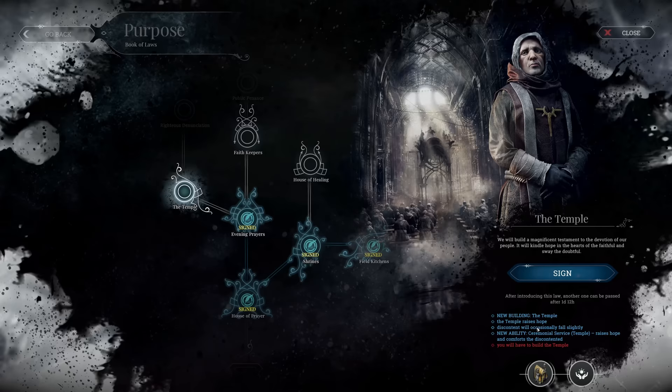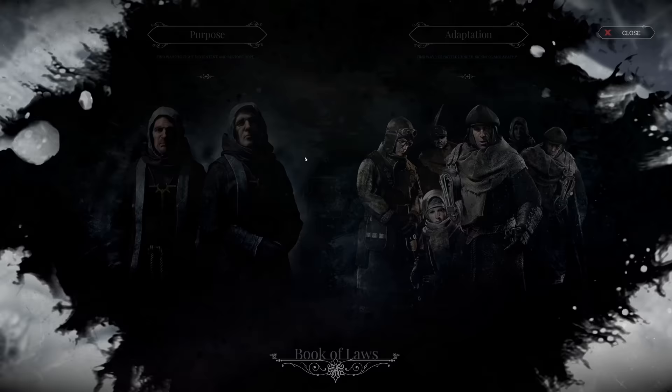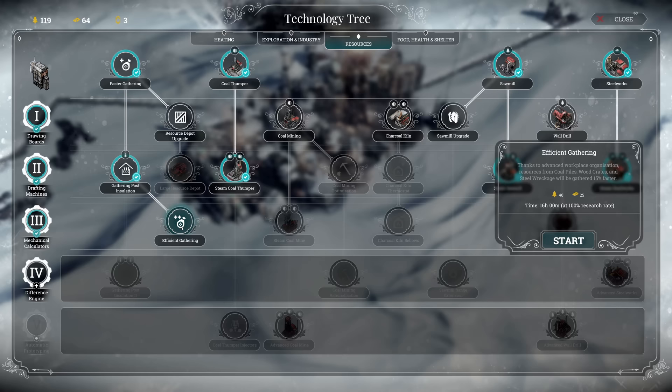Another law - not that important anymore. We got the temple, a really powerful but very expensive building for raising hope and dropping discontent. We can also go for the faith keepers which is the radical route, or a more moderate route. I haven't decided yet, let's wait on that. Mechanical calculators - there it is - and holy cow, we got really important stuff right now.